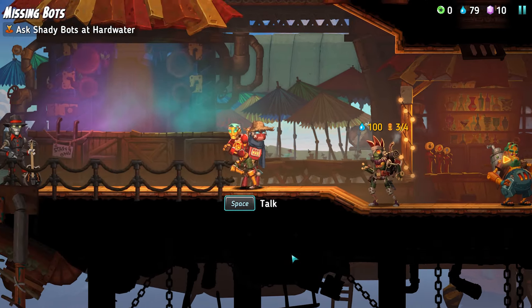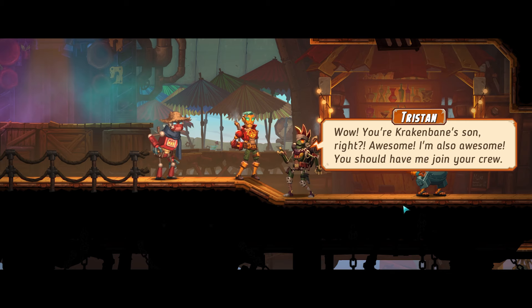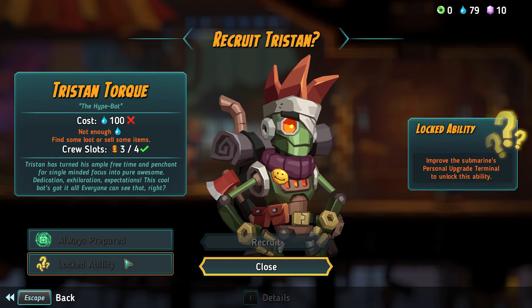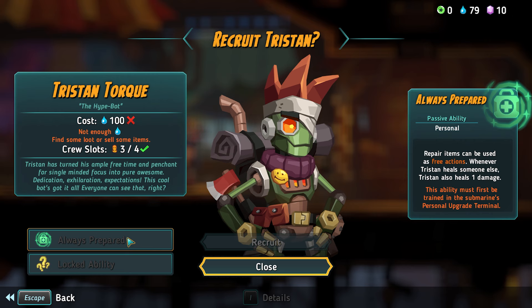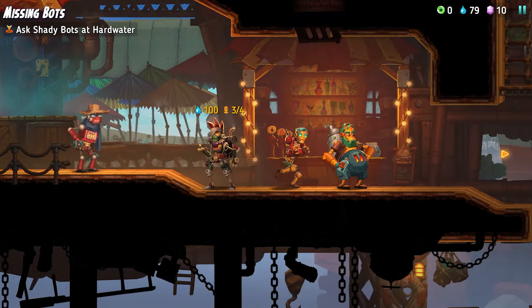We could have a look at who has come in to recruit. We have this fella — Tristan. Wow, you're Krakenbane's son, right? Awesome, I'm also awesome — you should have me join your crew. He is an engineer — okay, that's a new class. Tristan Talk, the Hype Bot. Says cost 100 — does he not cost 40 like the other one? Maybe the 40 was only for the first recruit and subsequent recruits are more expensive. Tristan has turned his ample free time into pure awesome. Repair items can be used as free actions — whenever Tristan heals someone else, Tristan also heals one damage. A healer.